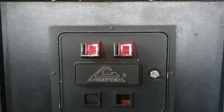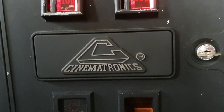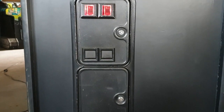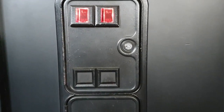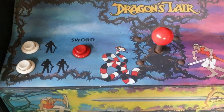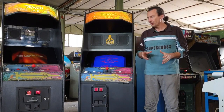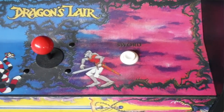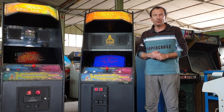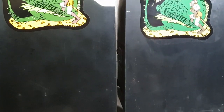Un'altra differenza era la gettoniera: in quello americano è molto più larga con la scritta centrale Cinematronics, invece quella europea era lunga e aveva le caratteristiche di Atari, senza nessuna scritta. I tasti su quello americano erano due bianchi per il player 1 e 2 e il tasto rosso della spada, con il joystick Wiko. Per il cabinato europeo di Atari invece i due tasti erano bianchi. Le grafiche e la struttura del cabinato erano praticamente uguali.